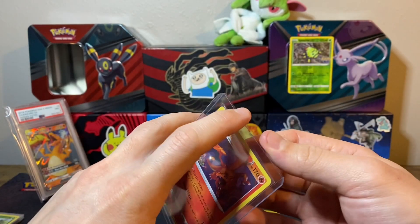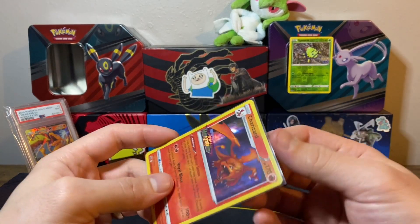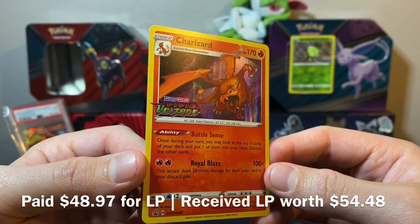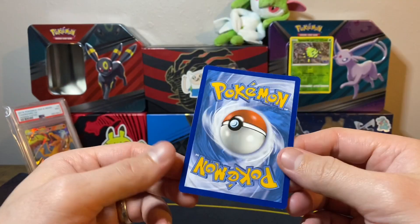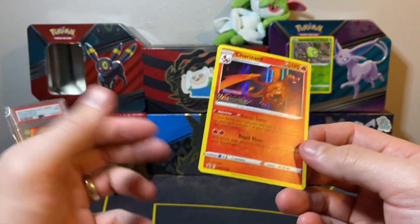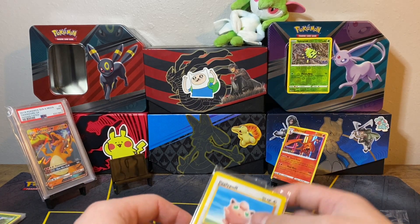We're starting out extremely strong with a Charizard pre-release promo from Vivid Voltage — the last set that they did staff pre-release promos of before they started up again with Silver Tempest. This is a beautiful Charizard card from Vivid Voltage, Sword and Shield 66. Check out the back — this one was a little bit pricier, that's why I kind of took my time on it. Vivid Voltage had such good pre-release promos: was it Snorlax, Lugia, and Drampa? Just such good pre-release promos — it's not fair.